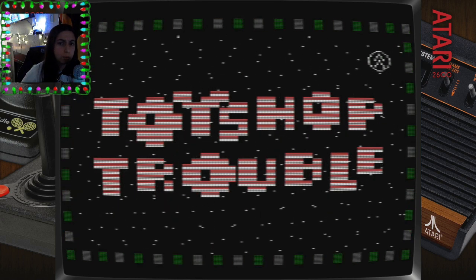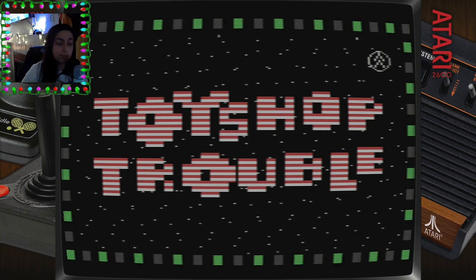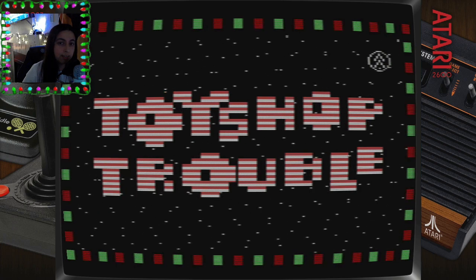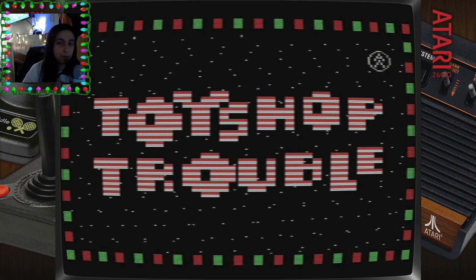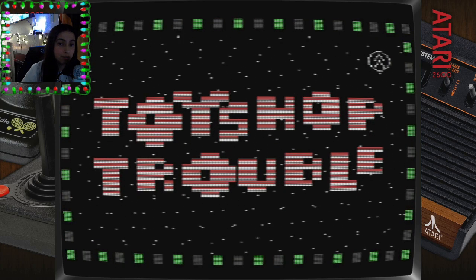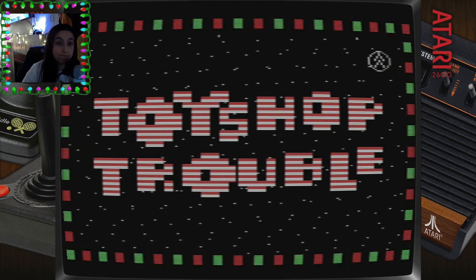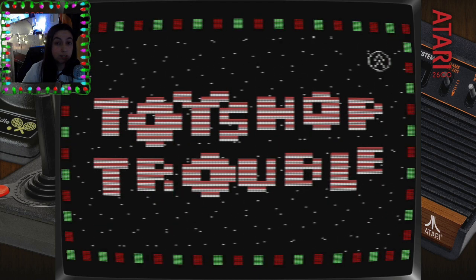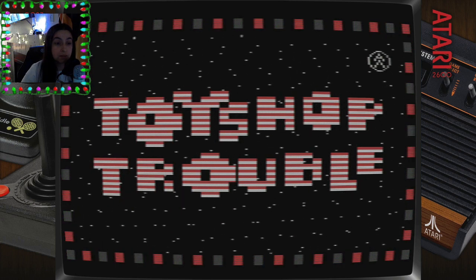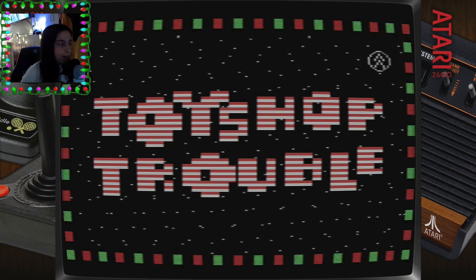I'm going to be playing Toy Shop Trouble. This looks like a homebrew — I double checked. You literally are an elf and your job is to every day get as many toys as you can made based on the color and whatever it is. So if you see a symbol of a trumpet, you have to make the trumpet in the right color. We're going to see how good of an elf I am — I could be horrible. It's for the Atari 2600, so it's a hit or miss. I don't know if I can make it all the way to December 25th. Let's find out.